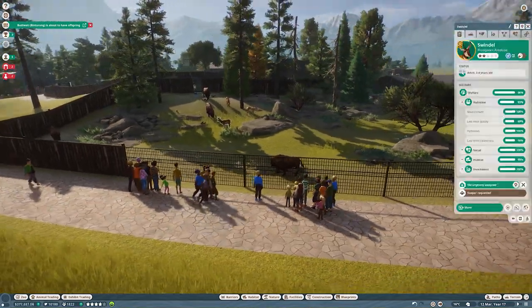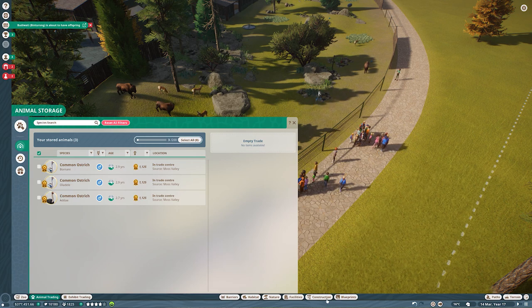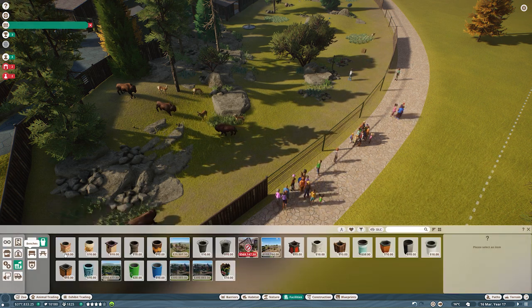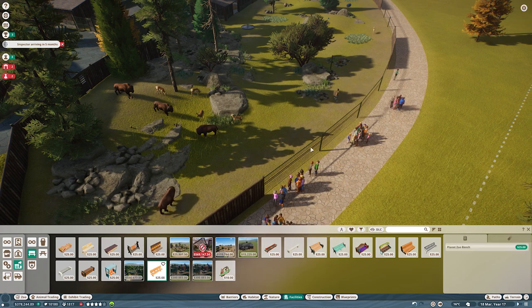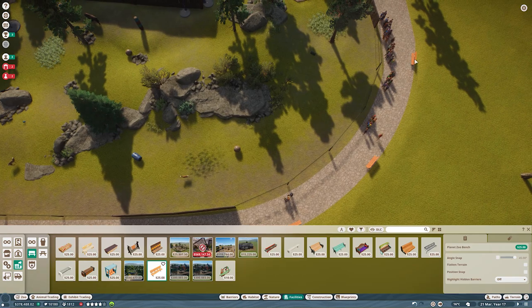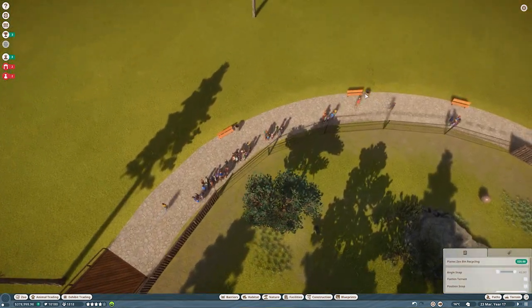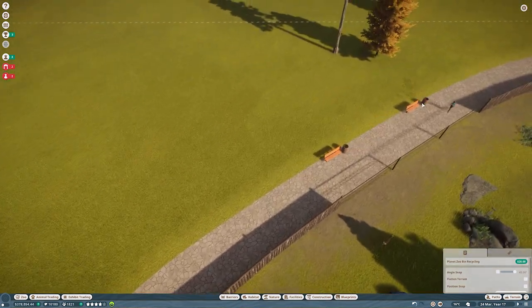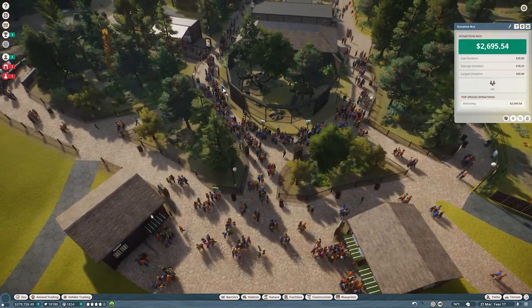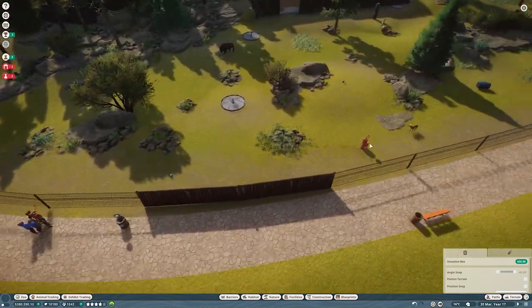Let's not think about it too much because we need to finish the episode. What I'll still do is add trash bins and benches. In this zoo I use these benches — let me add some here so our guests don't complain too much. We also use these trash bins — let me add them near the benches. And we also need the donation boxes.